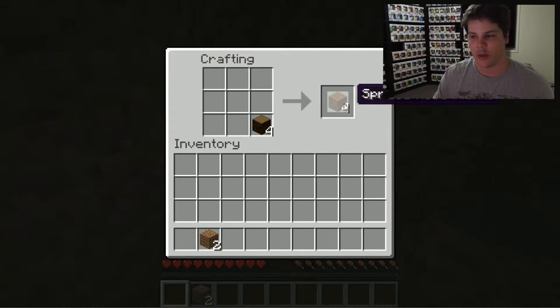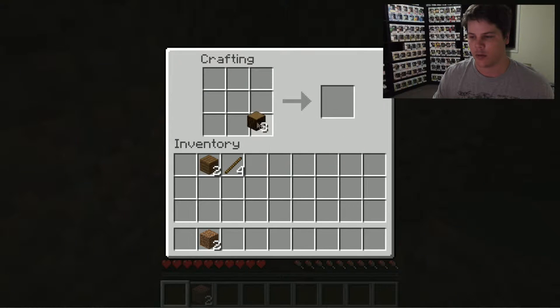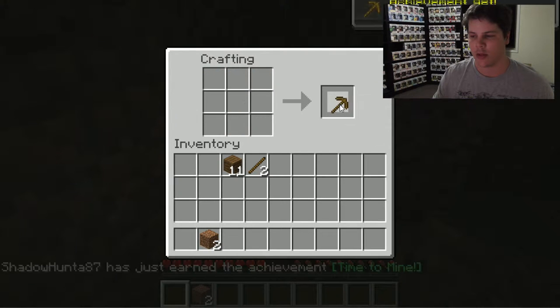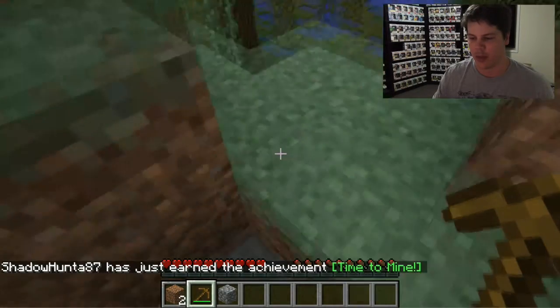So we place our wood and get some planks again. Now we can put our planks one on top of the other to get some sticks. We can take our sticks, place them like a handle, and then place our wooden blocks across the top — to place one wooden block at a time you just right click to fill it out. Then we left click on the result and we now have a pickaxe. A pickaxe will let us mine our stone blocks — we wouldn't be able to mine those without one.